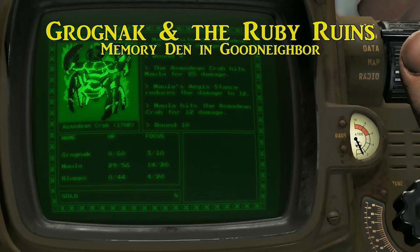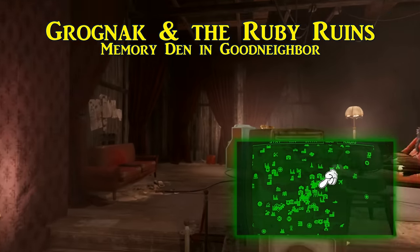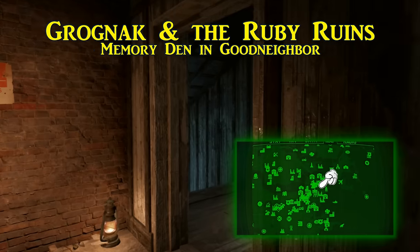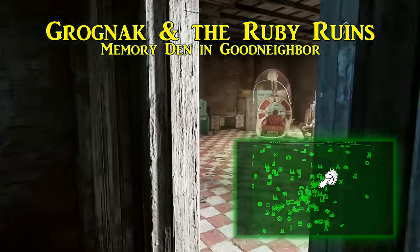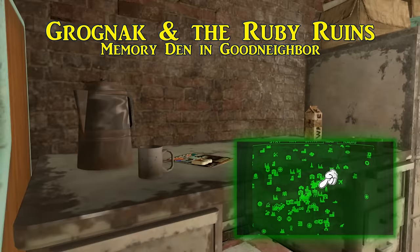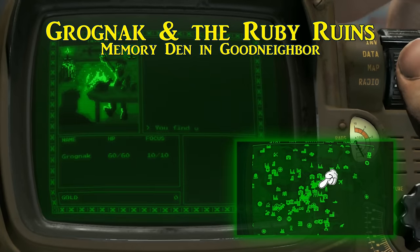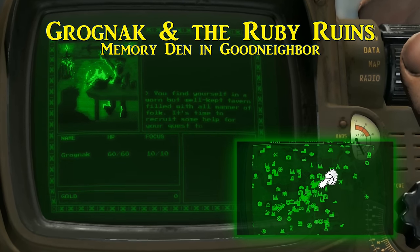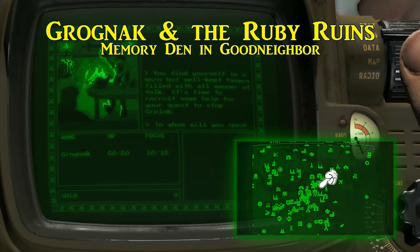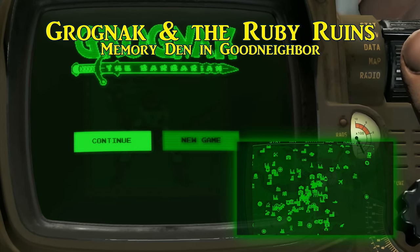The fifth and last one to collect is in Goodneighbor, inside of the Memory Den. If you enter and go down the stairs in the back to the lab, on a desk to your left will be this last issue of RobCo Fun. This one includes the classic role-playing game Grognak and the Ruby Ruins. In this one you take on the role of Grognak the Barbarian, find some recruits at the local tavern, and go off on your adventure. Due to the amount of time required, if you stop the game on your Pip-Boy for any reason, you will be able to continue where you left off next time you play.